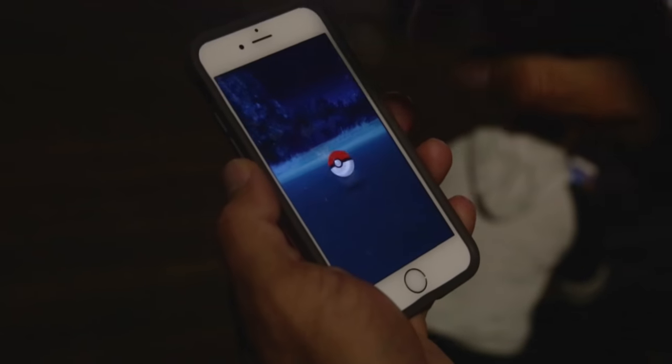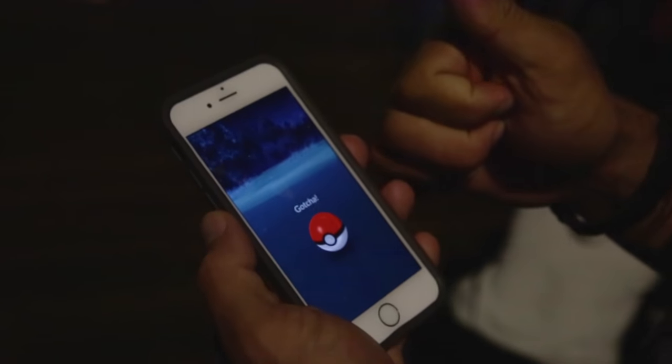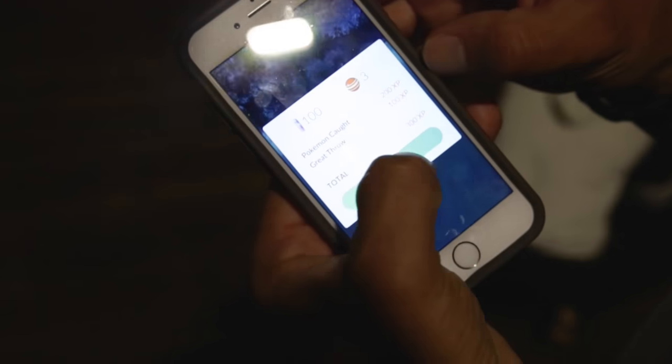With that little inner circle — you want to throw the ball in when the circle's small. It's like a dartboard. If you get it in the bullseye, you get an 'Excellent' or 'Great' rating and there's a better chance of catching it. I got a great throw, so that means I get 300 experience.